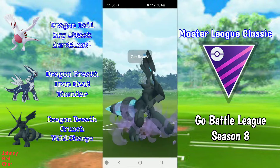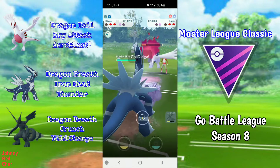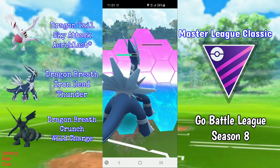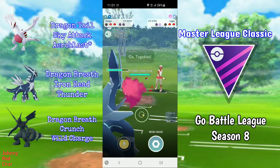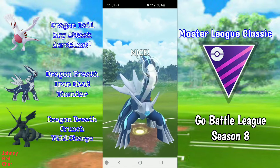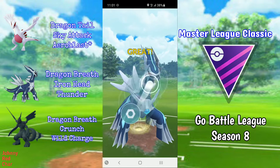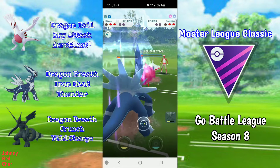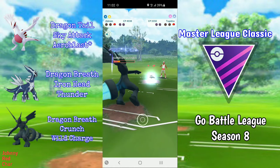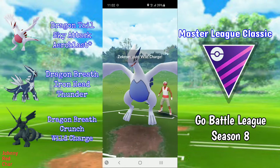I no-shield the Rock Slide, and when they bring in their Lugia I farm up a bit more and go for Wild Charge, then swap out to Dialga. They decide to stay in, which tells me they don't have a hard punish to Dialga. I shield the potential Aeroblast, they have a Togekiss, so I build up to two Iron Heads — the first gets the shield and the second gets Togekiss to red. They have to throw a move to take out my Dialga, but Zekrom comes back in to farm Togekiss down, fires off Wild Charge, and KOs the Lugia for the win.